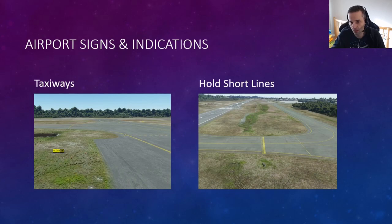Finally, the hold short lines. That's basically the line where you need to stop your plane. If the air traffic controller told you to taxi to the runway and hold short, you would follow the taxiways given — in this case probably Echo and Charlie — and then stop your plane before those two horizontal and two dashed lines. This is for safety, to make sure you don't have a collision with a plane coming in to land.